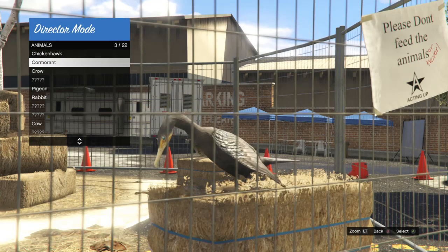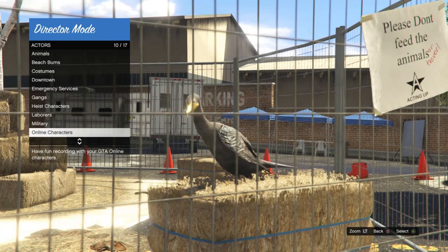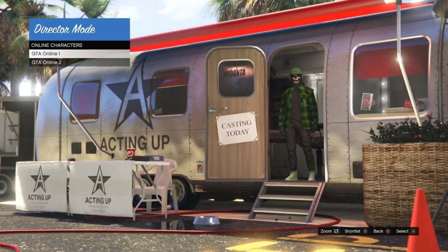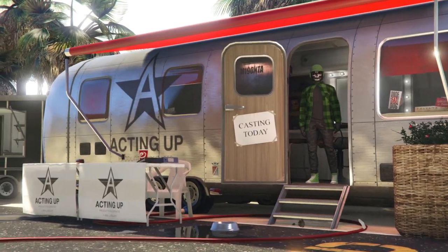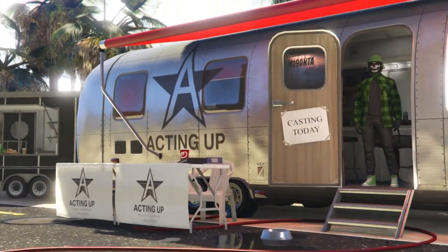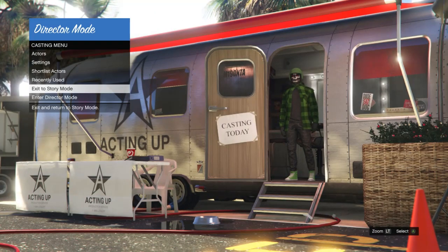I'm going to shortlist the cormorant. Back out of animals, scroll down to online characters, click on online characters, and shortlist your first online character. Don't shortlist your second online character because the glitch won't work. After you shortlist your first online character, back out to the casting menu, go to shortlist actors - the first should be the bird and the second should be your online character. Then back out and exit to story mode.